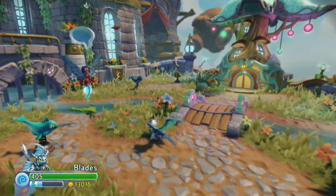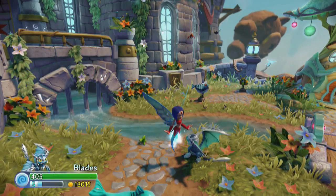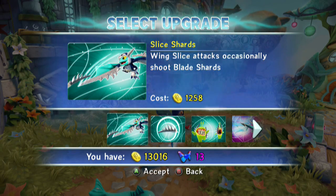We didn't buy anything there yet — we just had the annoying cutscene. So we begin with Slice Shards: Wing Slice attacks occasionally shoot Blade Shards. What the Blade Shards will do — is it 52 to 78? Is it less or greater? We're going to find out. 12.58 is the price. Bear in mind, I've got 13 Wing Sapphires, so my prices are a little funky sometimes.